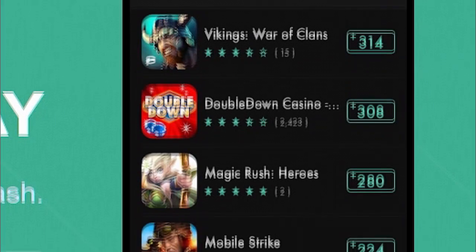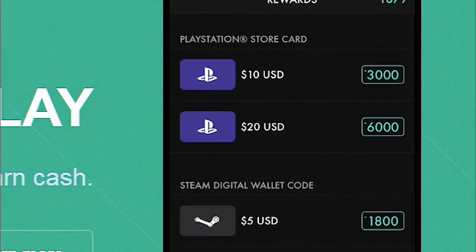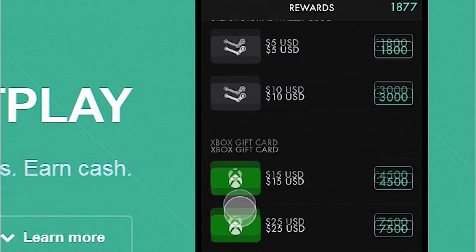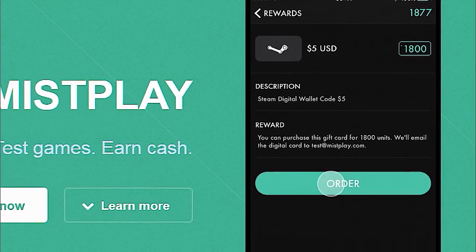Just download some of the games they have inside, play them for a little bit, and then you get points for tons of gift cards including iTunes that you can use for Clash of Clans to buy gems and upgrade your stuff so these goblins cannot steal from you.